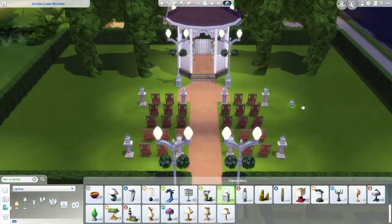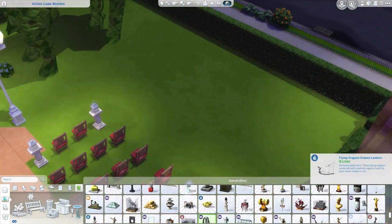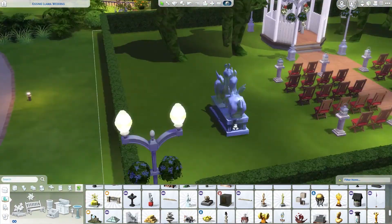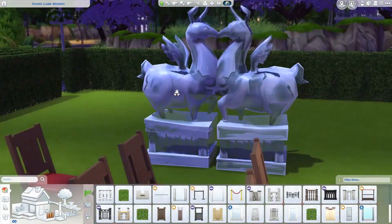We have a seating area here where friends and family can watch you tie the knot, as you do. Going back to that collab build — I went for a minimalistic feel and Savvy's side I haven't even seen yet.